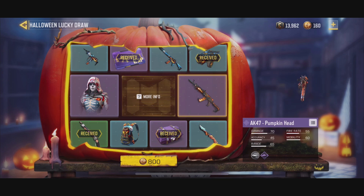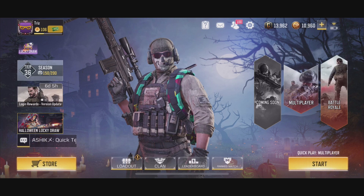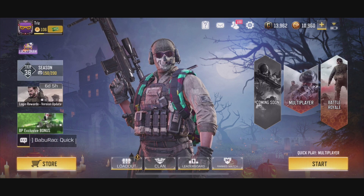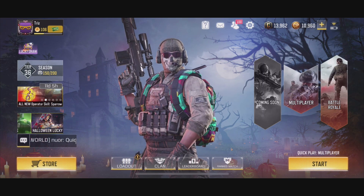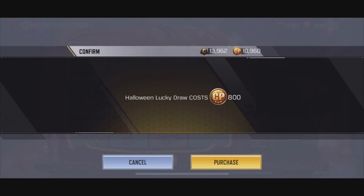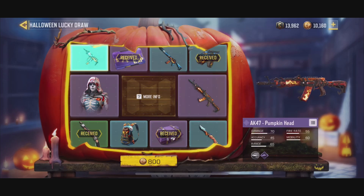I'm a little low on COD points so I'm gonna go ahead and buy some. I just got 10,000 Call of Duty points for the Halloween Lucky Draw event. The first couple of rolls are like 40 CP or 800, but it gradually increases — which I think is kind of stupid because it's a lot of money. Let's try to be lucky — going for the 800 CP roll, which is about $10.